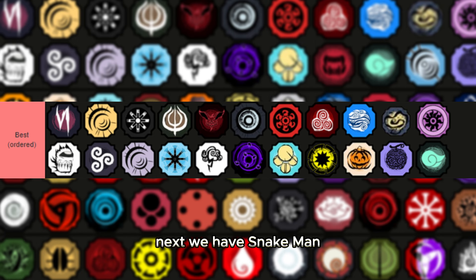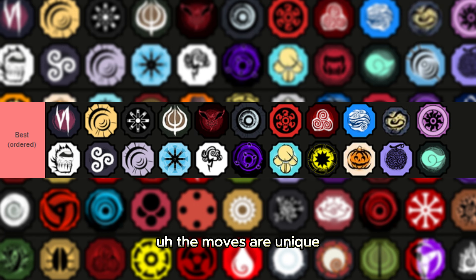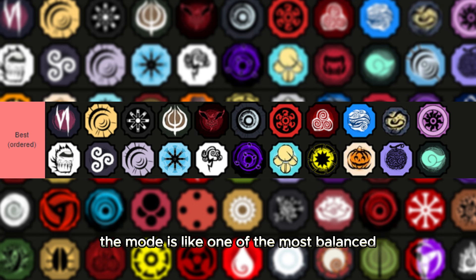Next we have Snake Man. Obviously this is based off of Luffy from One Piece. The moves are unique because they all have rig potential, do different things, have no GCD, and they change when you go into mode. Speaking of the mode, it's one of the most balanced modes in the entire game — it has a block breaker, a stun, and a counter.